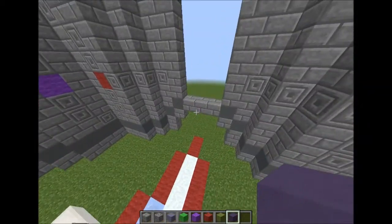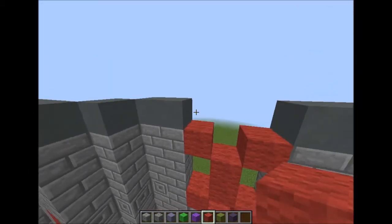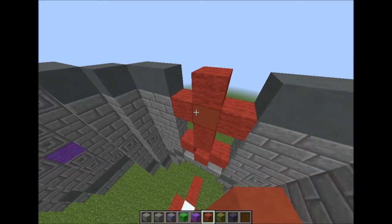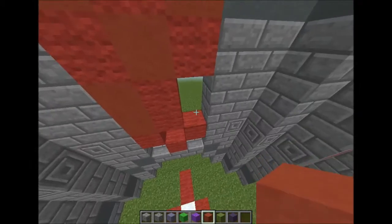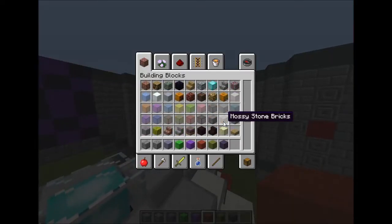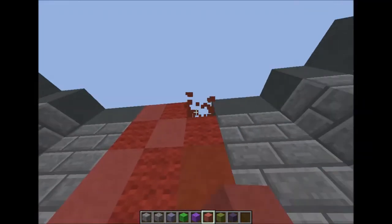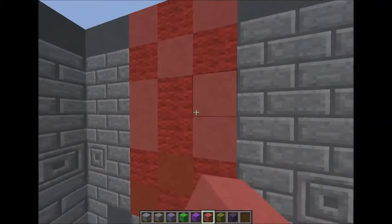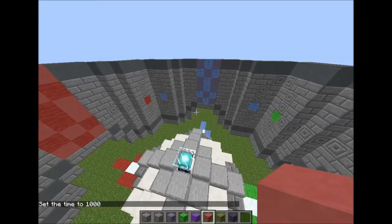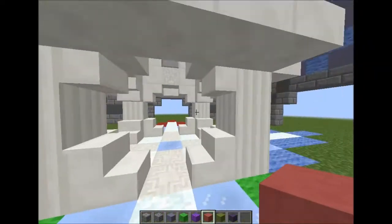That might look good with some texture packs. And then finally we have the red — I feel this has probably been a bit more of a productive episode. We obviously built the outside before but this seems more productive. So we got red here — actually I don't like that red, it mixes too much. Let's go for pink instead. So we've got the blue, we've got the red, we've got the purple, and we've got the green — which looks awful, I don't like the green that much — but we've got each one.